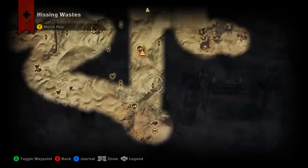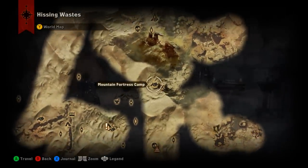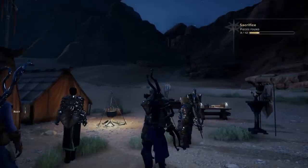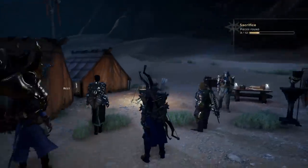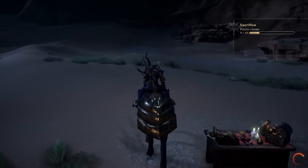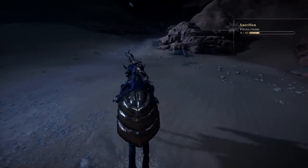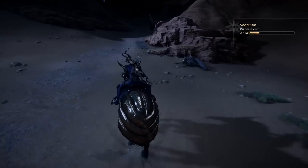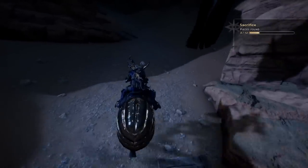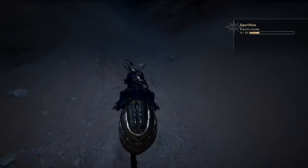When you get out into the Hissing Wastes you're going to start at the Cove Camp and head north to find the Mountain Fortress Camp. Once you find it, go ahead and mount up and head up the hill directly in front of you towards the Mountain Fortress Tomb.